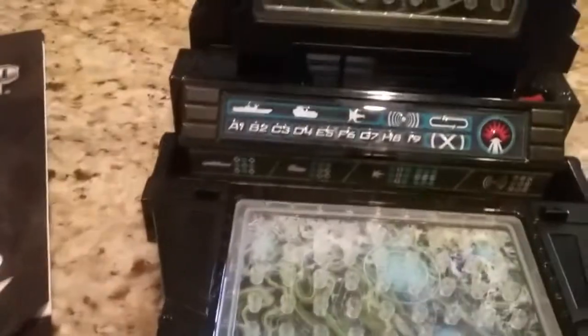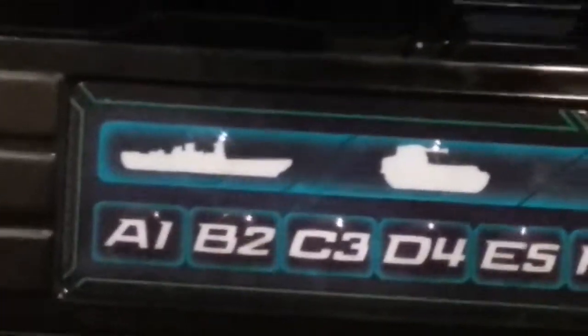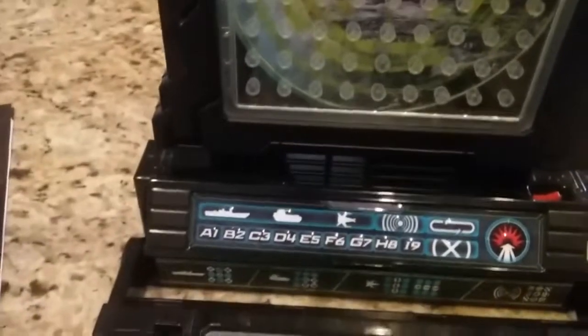And here you can see my chips. What you got to do to pick your players: you got to press A1 for one player, B2 for two players. So I'm going to press A1. And you press this fire button right here. And what you want to do is press for automatic, because that's the easiest.